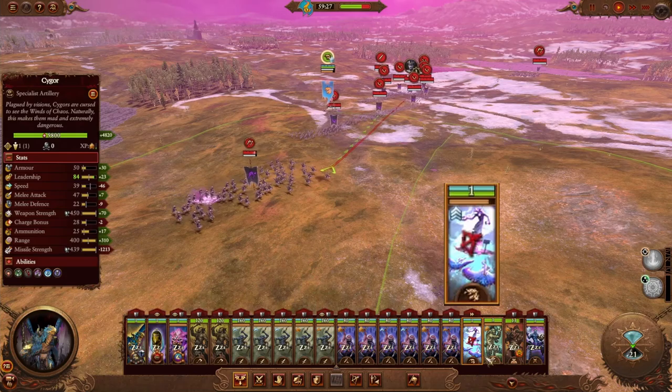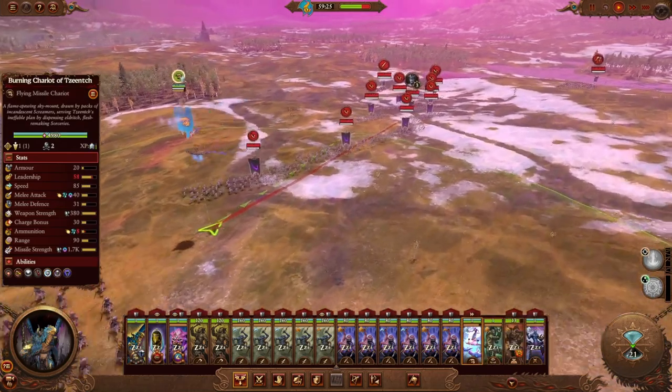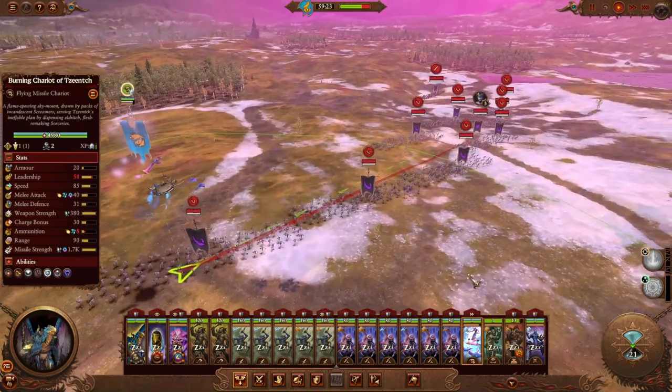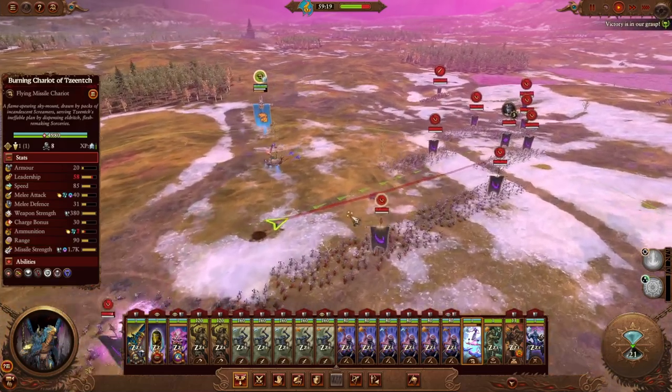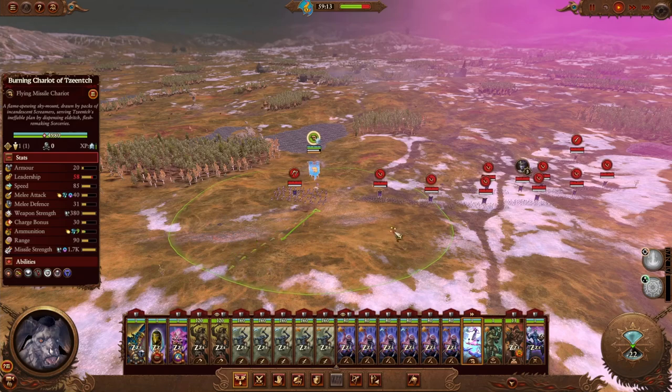Because the Burning Chariot only has very limited ammunition, you can easily waste all of its ammo firing at random units before it gets near the enemy lord or single entity unit that you want to destroy. There is a workaround for this, however.